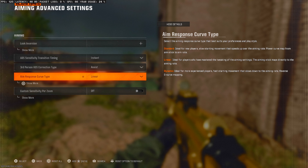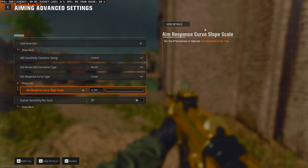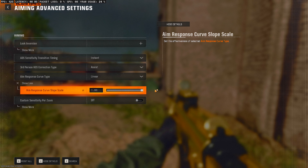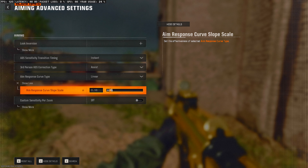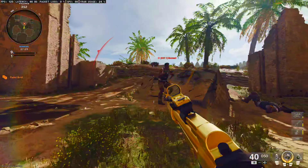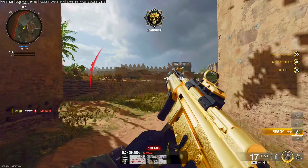There's also this setting here if you expand the aim assist curve slope scale. This affects how intense the aim response type curve itself is going to be, and you can change this from 0 to 1. I found that around 0.10 is where I get the best aiming, but this is more of a setting you need to figure out on your own and see what number fits you best.